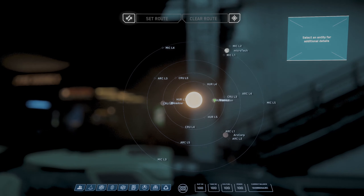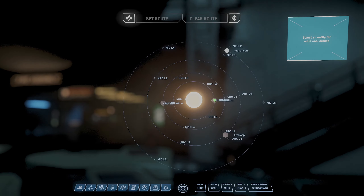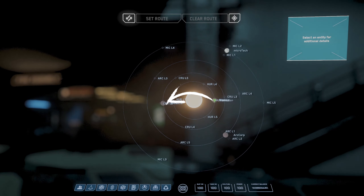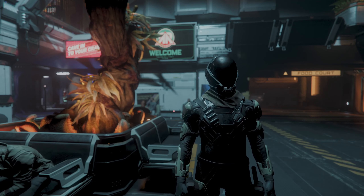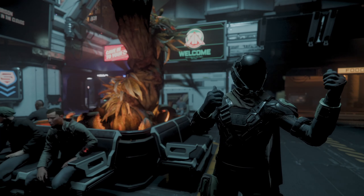Come close, let me show you exactly where it is. We are at Hurston right now. We are going to pick up some iron and take that over to Crusader, sell some of it, pick up another commodity, and take that over to Microtech. But before we get into this big trucking route, roll that beautiful intro.